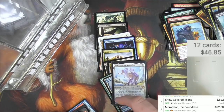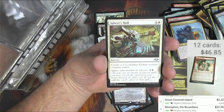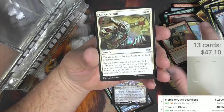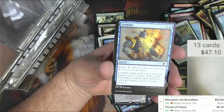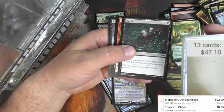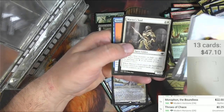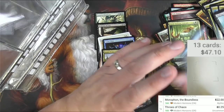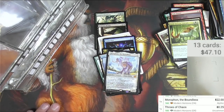Throws of Chaos - not worth a whole lot. Splicer's Skill, Good-Fortune Unicorn, and some commons: Prohibit, Defile, Savage Swipe, Shroud of Sorrow, and some Disappearances. That does it for Pack Bot and me with our random packs. I did pretty good - one card was half of what we opened. Thanks for watching, catch you later!